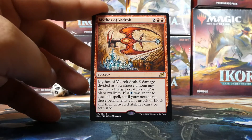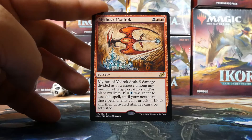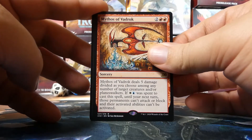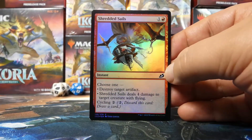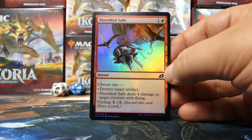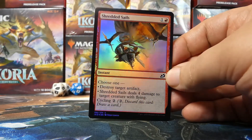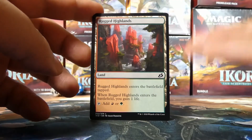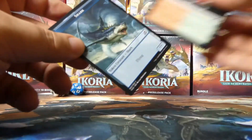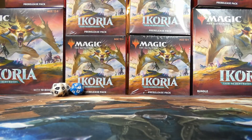Red-white-blue doesn't match any of our apexes' colors, but red-white is an option. We do have a foil — it's a Shredded Sails. I was super happy for a second there! The foiling pattern looks nice but otherwise the card is whatever. Behind it there's a Rugged Highlands for color fixing, and a Shark token from a Shark Typhoon effect. So yeah, an interesting kit overall.